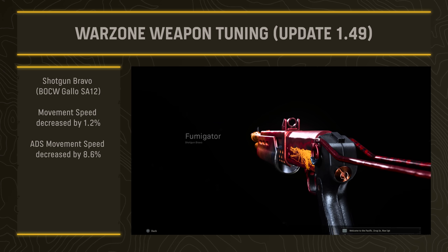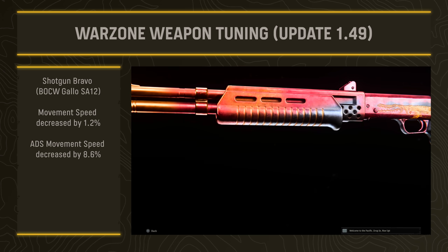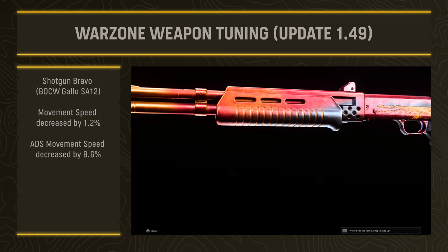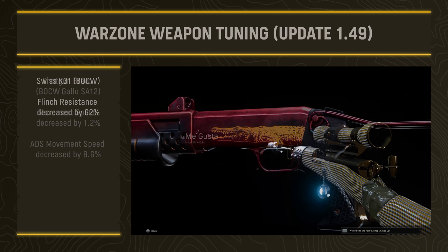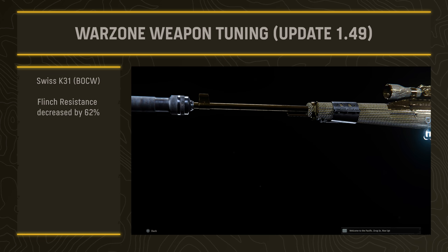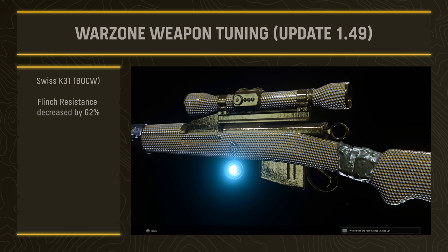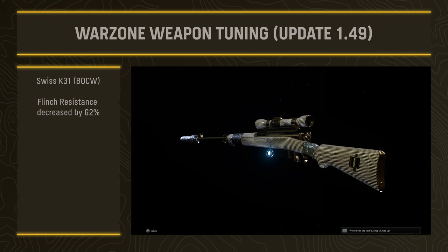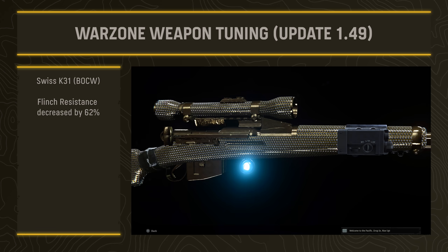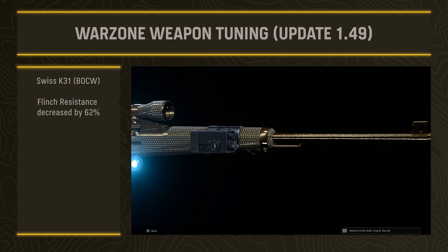The Gallo SA12 shotgun from Black Ops Cold War had its movement speed decreased by 1.2 and ADS movement speed decreased by 8.6. For snipers, the Swiss K31 from Black Ops Cold War also received a flinch resistance decrease of 62 percent, making aggressive play less viable. If you take any gunfights where you're even slightly aggressive, you'll notice that flinch resistance is toned down quite a bit.